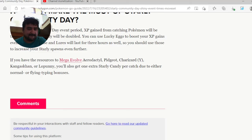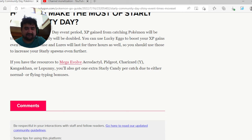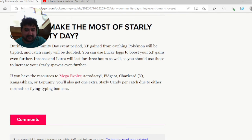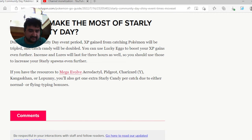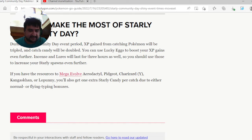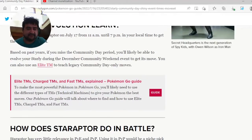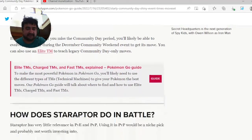During the Community Day event period, XP gain from catching Pokemon will be tripled and catch candy will be doubled. You can use Lucky Eggs to boost your XP gains even further. Incense and lures will last for three hours, so use those to increase Starly spawns. If you have the resources to Mega Evolve Aerodactyl, Pidgeot, Charizard, Kangaskhan, or Lopunny, you will also get one extra Starly candy per catch due to their normal or flying typing.